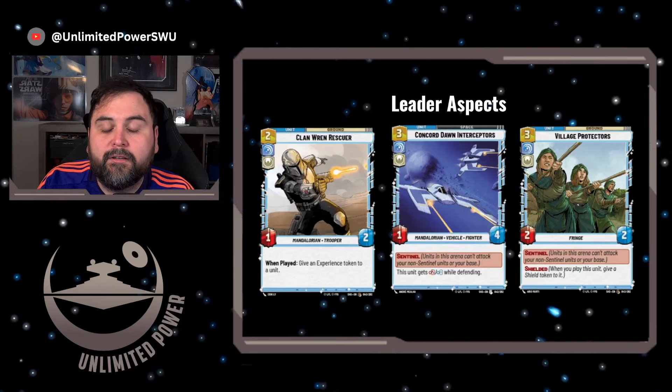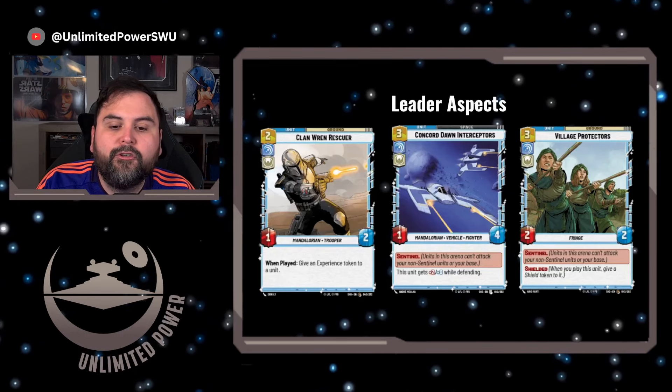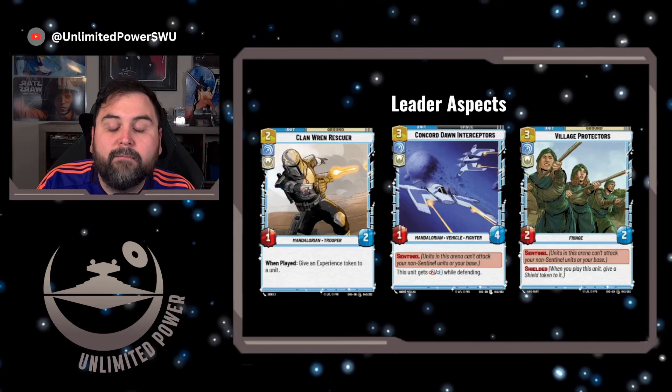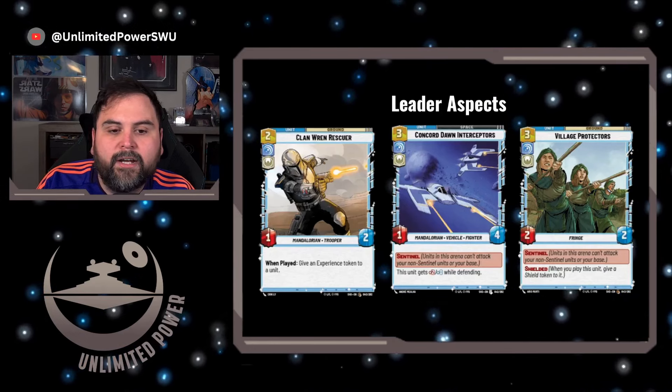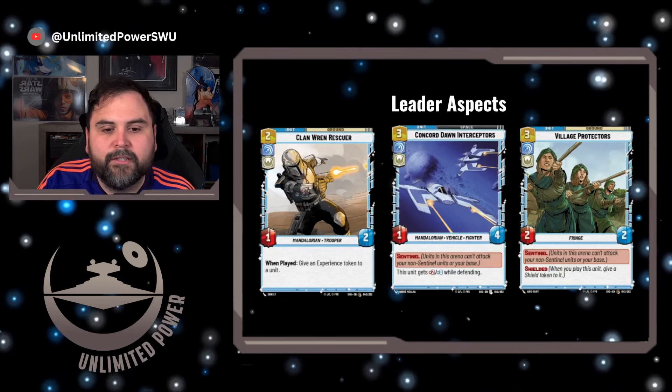Last in these colors is Village Protectors, a 2-2 with Sentinel and Shield. Not only does it have the Sentinel ability, it can protect itself with that shield. And you can finally take this character art that has three people on it and give it three power — I think that would be really strong.